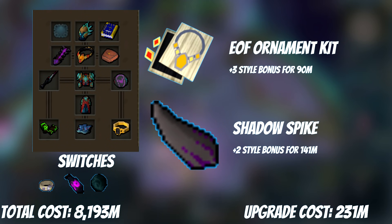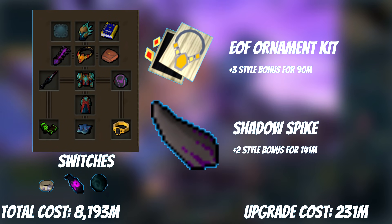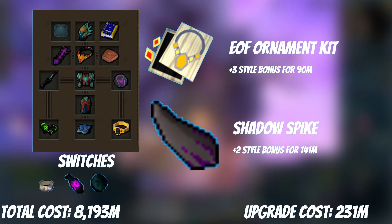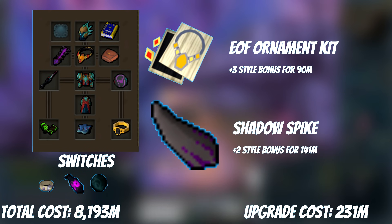Now we're mostly through gearing, but there are a couple of extremely low return-on-investment items that are permanent upgrades. First is the Essence of Finality Ornament Kit — it increases the style bonus by plus 3, giving about a quarter of a percent DPS over the regular EoF, costing 90 mil. That 90 mil can be better spent a lot of other places. Then there's an even lower return on investment upgrade: the Shadow Spike, which upgrades Blast Diffusion Boots to T90, giving plus 2 style bonus or approximately 0.16% DPS over the regular boots. At 141 mil and only plus 2 style bonus, this should be done second.